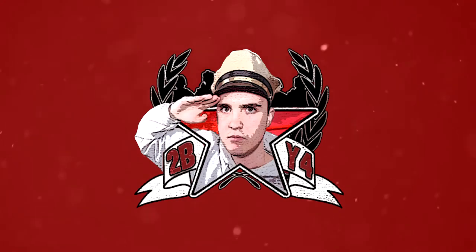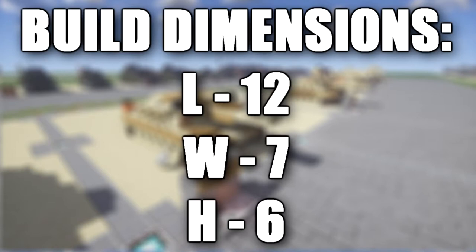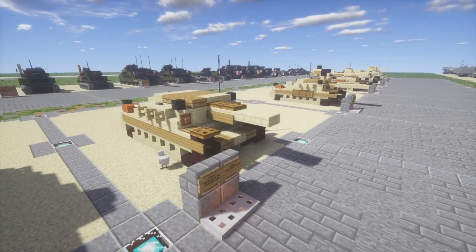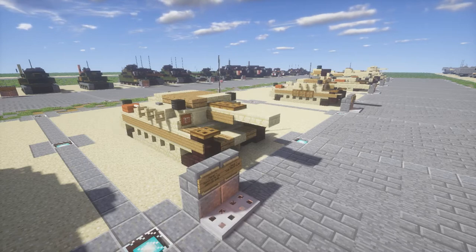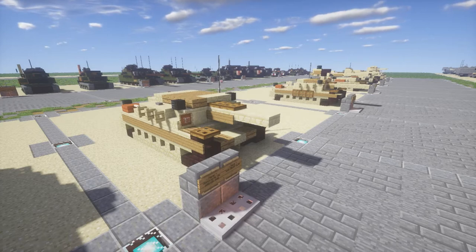Hello ladies and gentlemen, this is GaryTuber bringing you another Minecraft World War 2 vehicle tutorial. In this tutorial we will be building the Semovente Da 105-25. This is an Italian self-propelled gun used during World War 2, designed by Fiat as most Italian vehicles seem to be. It was the most powerful self-propelled gun used by Italy during World War 2. It is also known as the M43 and served as the basis for a good number of Italian tanks. Overall there is not a whole lot of information about this vehicle, as is the case with many Italian tanks.